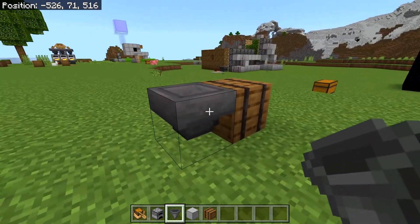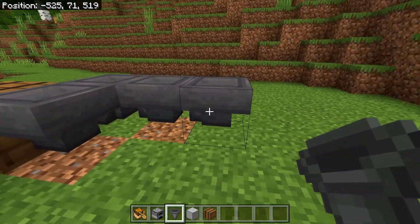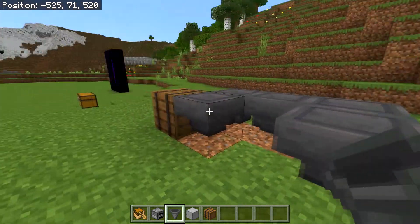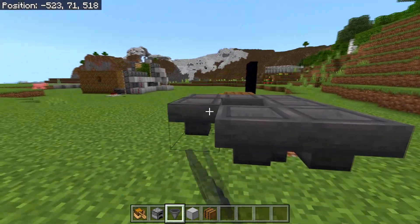To the right of the hopper, place one hopper going into the hopper, then from this hopper go two hoppers back — one, two. Then from this hopper go one more hopper looking into that hopper, and then head back to the first hopper, place a hopper going into the hopper, and then two going back from this.